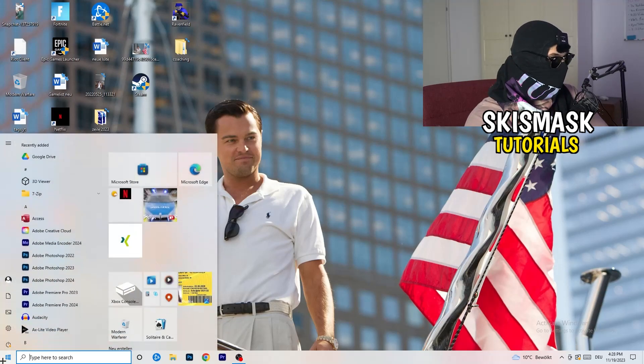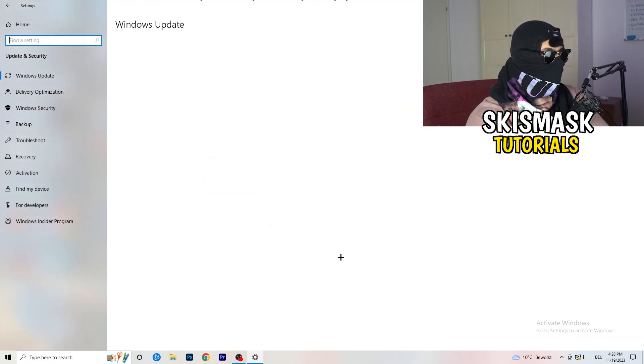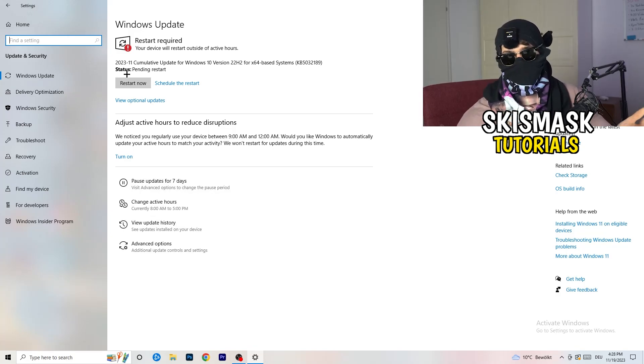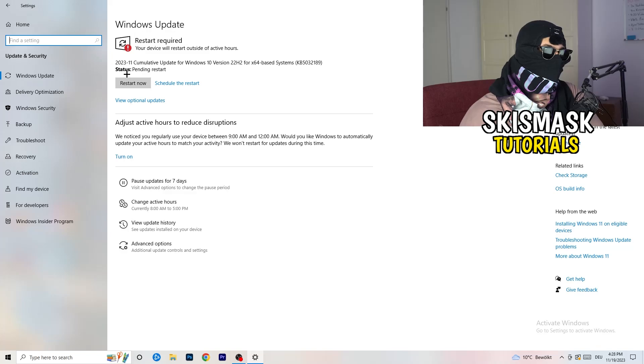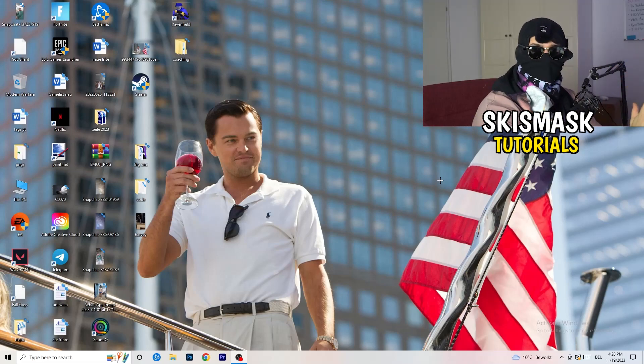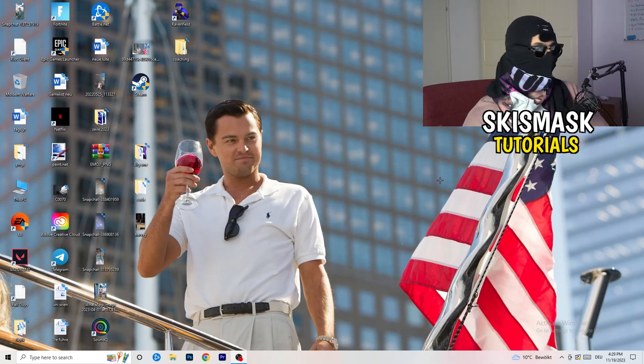Sometimes the issue can be related to Windows itself. Go to Settings, then 'Update & Security.' Restart your PC and make sure your Windows version and drivers are up to date, because sometimes connection issues are related to outdated Windows or drivers. Check that you're on the latest version and update your drivers — this will help a ton.